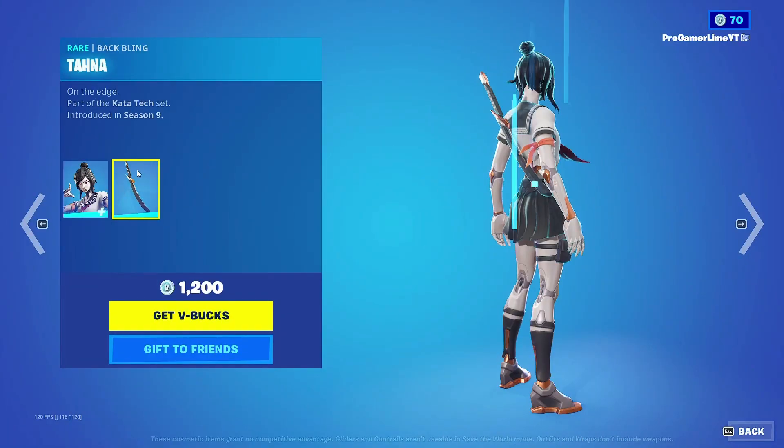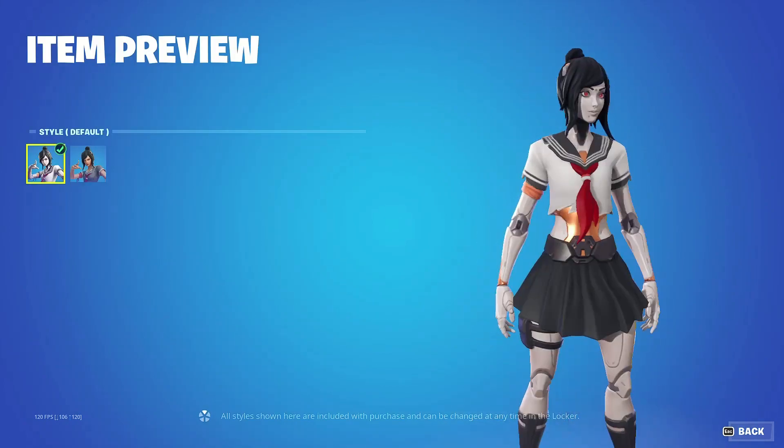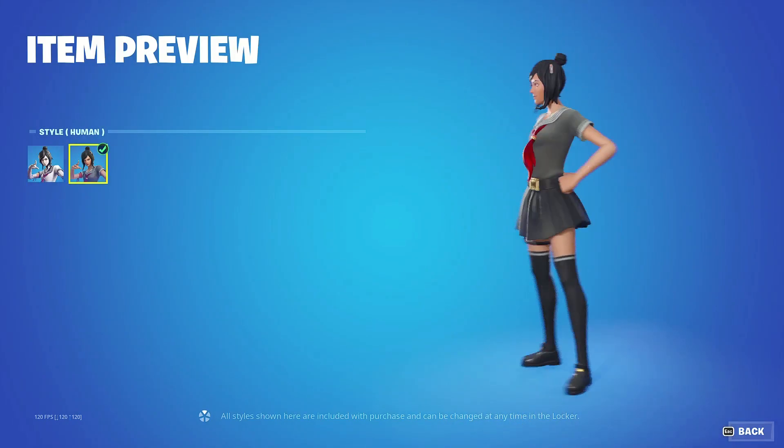We also got the Suki skin as well, with the back bling Tana, which has two alternate styles — the robot style and the human style.